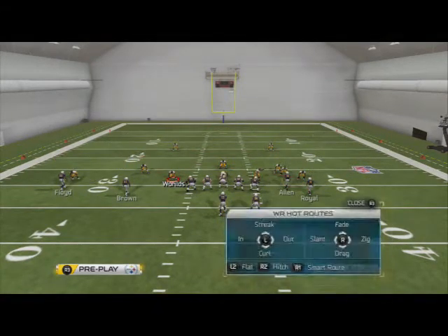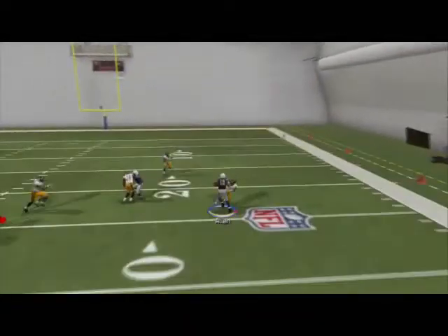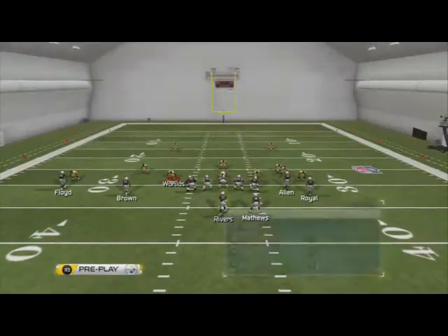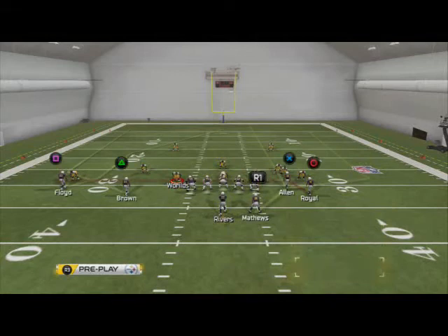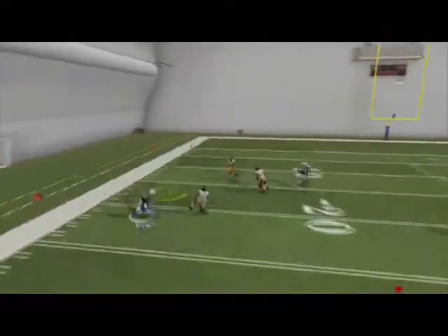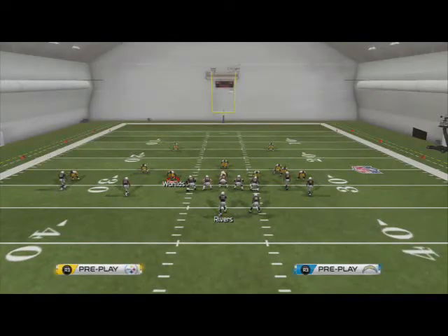Obviously we could put him on a slant or even a zig route - a lot of options here just to get that space with Alan, and you can certainly mix this up. I personally like the drag this year. I think drags are just a really good route to have on the field at all times. On the left side it's actually a little bit better of a man beater because they actually rub off each other.